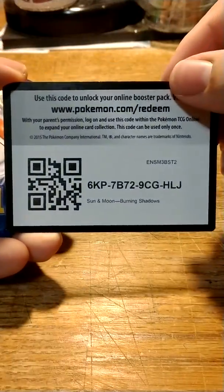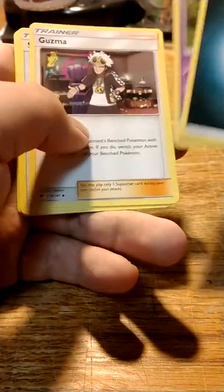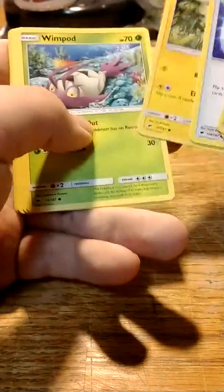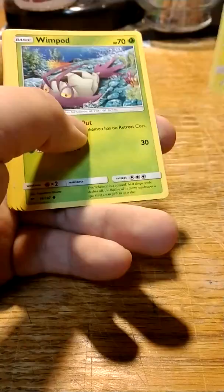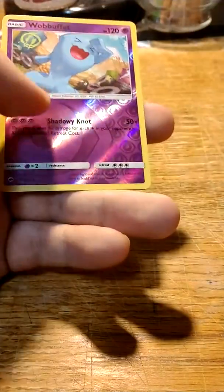We've got a green code here for those of you who play the TCG online. And we got Darkness Energy, Whirlipede, Guzma, Super Scoop, Togedemaru, Wimpod, Meowth, Magikarp, Croagunk, Wobbuffet, and Persian. Reverse Holo Wobbuffet there — very nice.